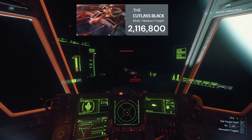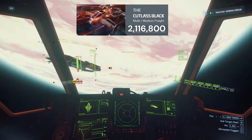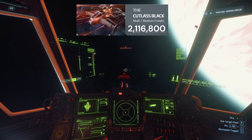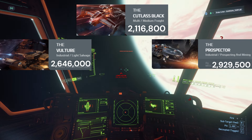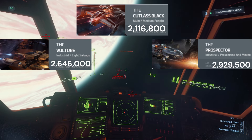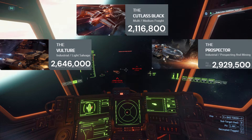Along with the Cutlass Black, the ROC Miner is a good option - it's a ground vehicle you can use planetside if you want to try mining. Both can be rented. Next up are the Vulture at $2.6 million and the Prospector at $2.9 million. The Vulture allows for salvage gameplay, which is pretty relaxing, while the Prospector is for solo mining. If you want solo salvaging, the Vulture is better; for solo mining, go with the Prospector.